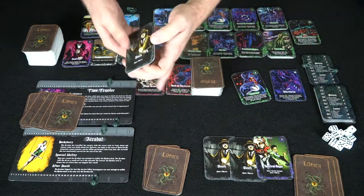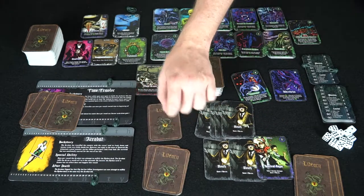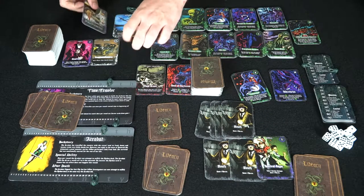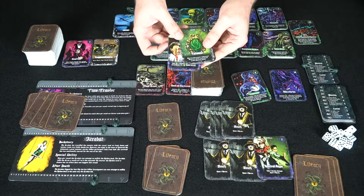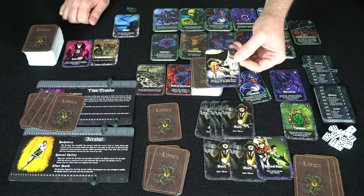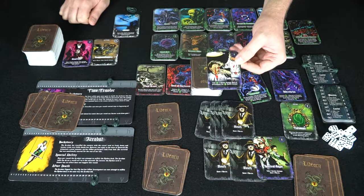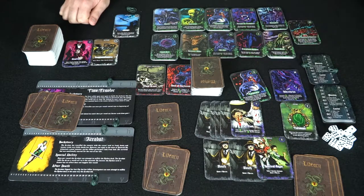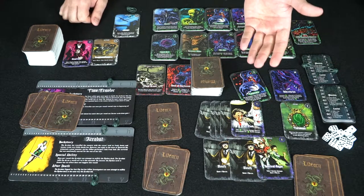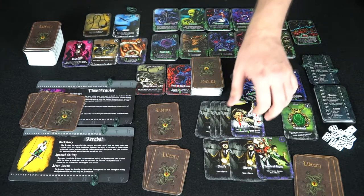The next player goes — he's got sleuth cards so he plays four of them and purchases things. Maybe he wants a talisman, which is gear that stays in front of you, and a spell called 'graft flesh' — take two sanity damage and heal an investigator for two health. After purchasing, replace the card.